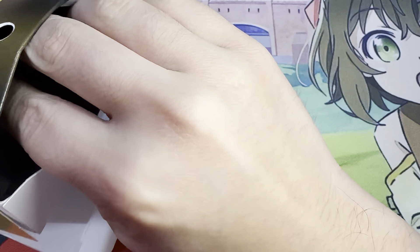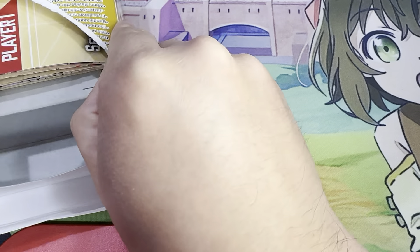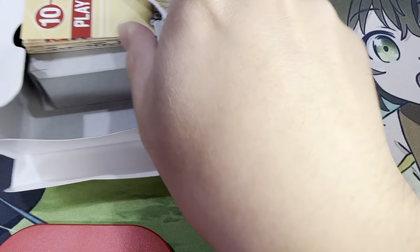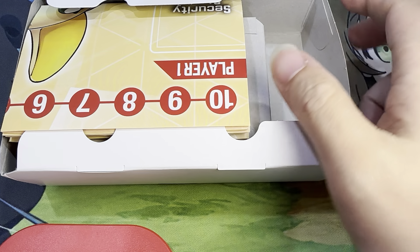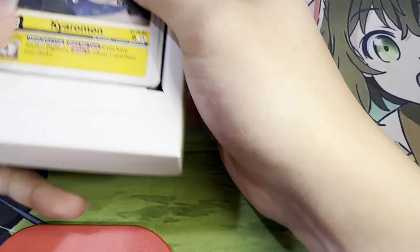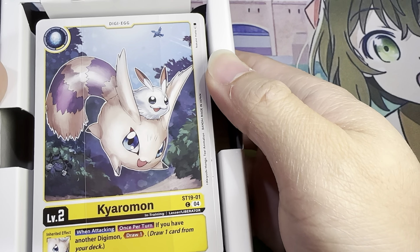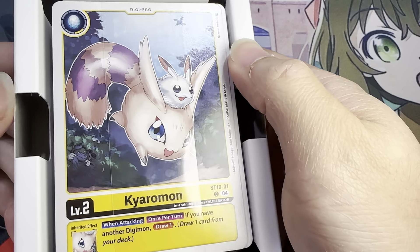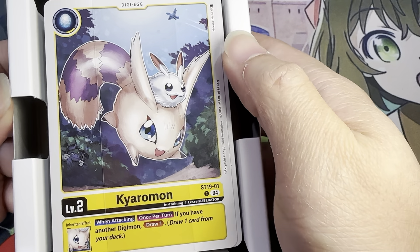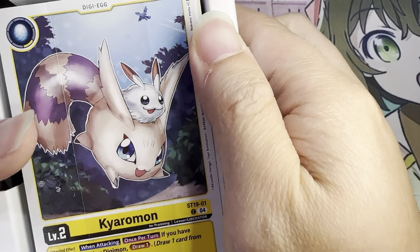It is caught on something, so it's looking like I'll just tear open the box. Rather tear open the box and protect the contents than to keep the box and harm the contents inside. So they have changed the packaging for this. They had some weird cardboard before for the Jazzmon and Ragnalordmon decks, and then they switched to plastic, and they've been changing the packaging a lot.